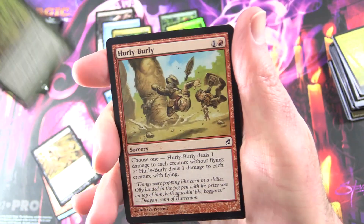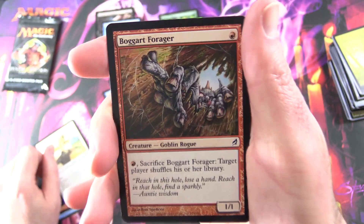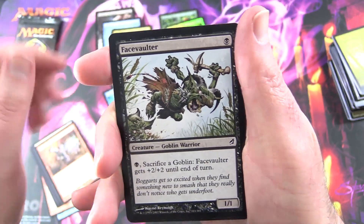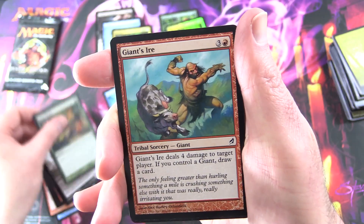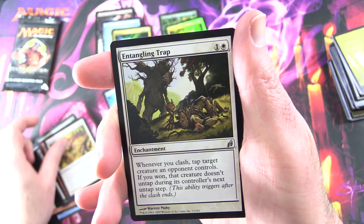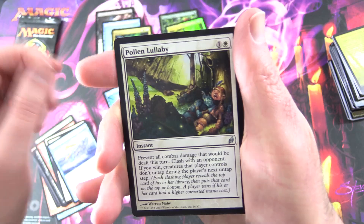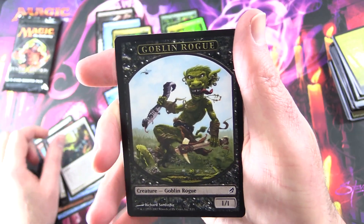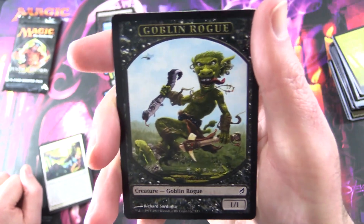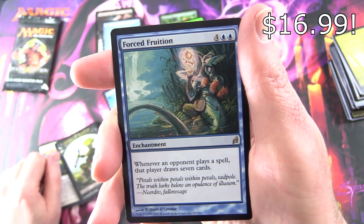Hurly Burly, Plover Knights, Boggart Forager — Creature Goblin Rogue — Facevaulter, Creature Goblin Warrior, Hunt Down, Giant's Ire, Dawnfluke. For Uncommons: Entangling Trap, Burrenton Forge-Tender, Pollen Lullaby, and a Goblin Rogue Token — this is fantastic! The Goblin Quotient in this video is off the charts. And the rare is Forced Fruition.